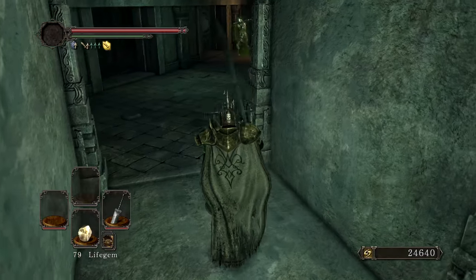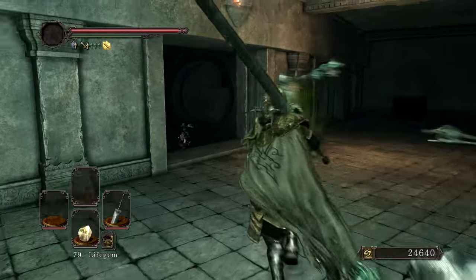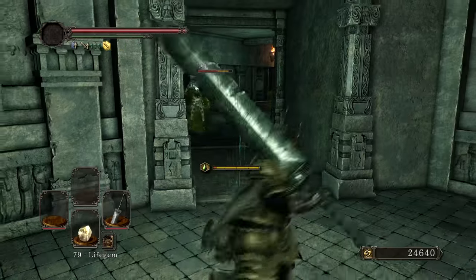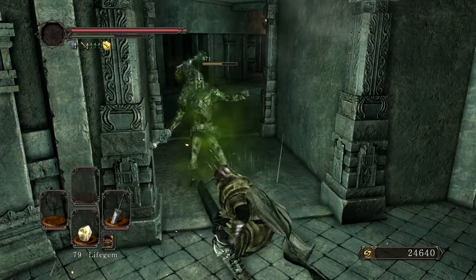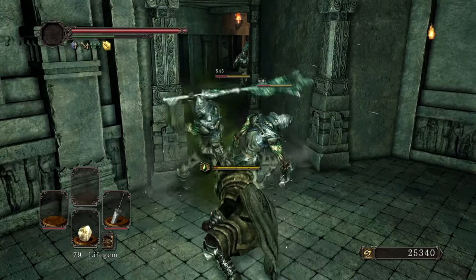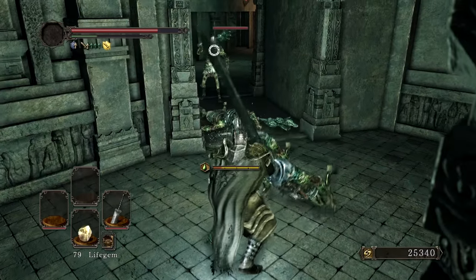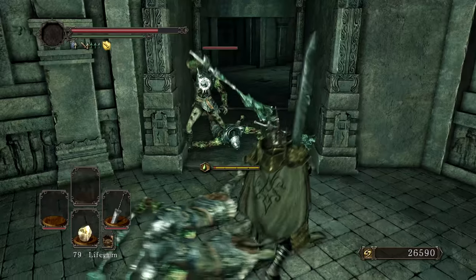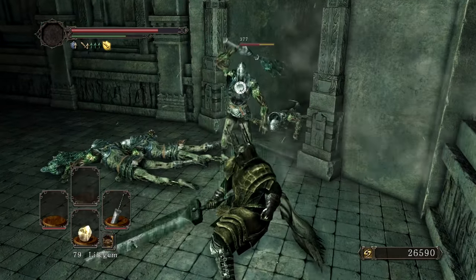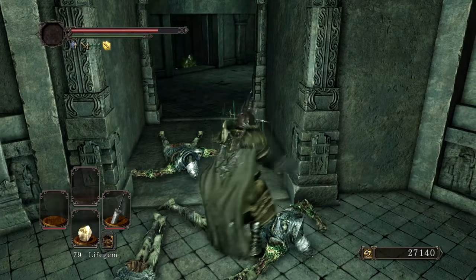Now this room has a trap — you can see that raised button right there. You can actually use this to your advantage if you're careful and if you time it well. A twofer! Another attack — the R1 to R2 is really good on the Greatsword. I am quite the fan.